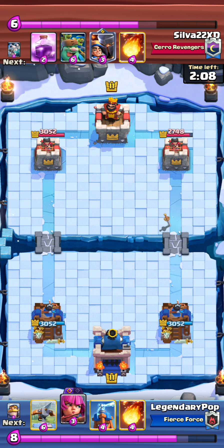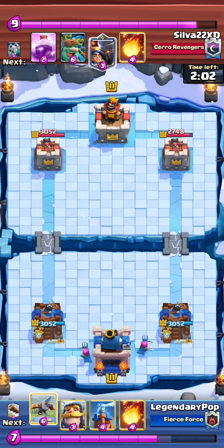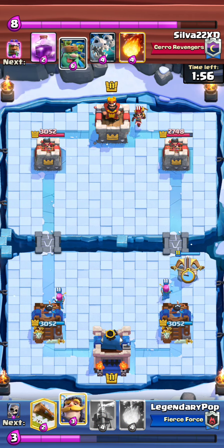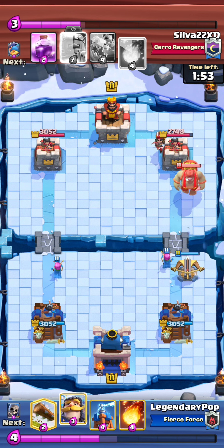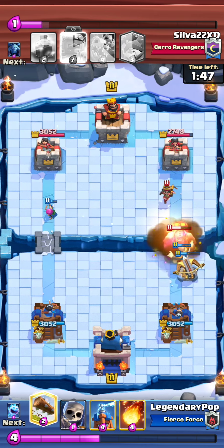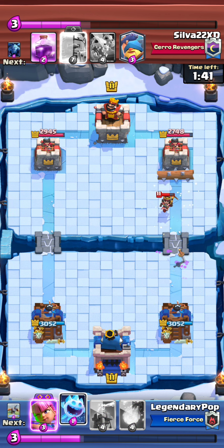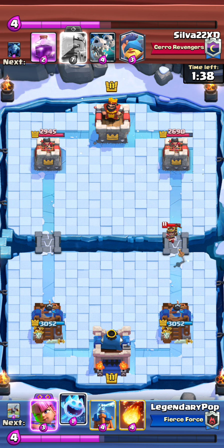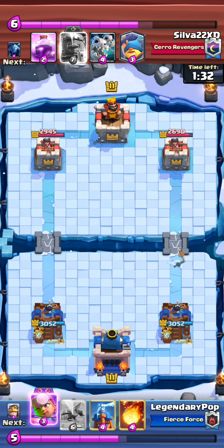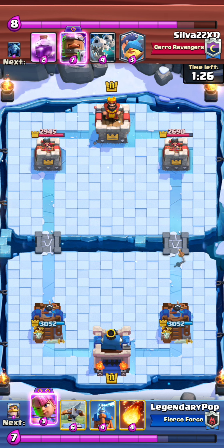Generally speaking, I do like being aggressive in single elixir in all these matchups, because it's going to be pretty tough to get a lock in double elixir and onwards. At least against normal Goblin Giant. Goblin Giant Sparky I like chilling against, but normal Goblin Giant I like doing pretty aggressive single elixir gameplay. So I do go for an Expo — pretty aggro. I think I force out a Fireball, which is honestly fine. And I am able to kill most of that. Then I can go for my Ice Spirit for the LP.